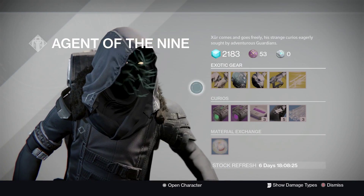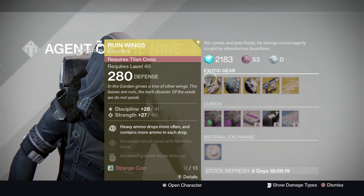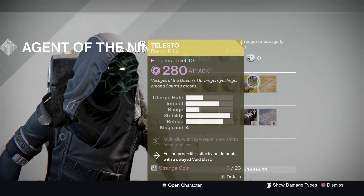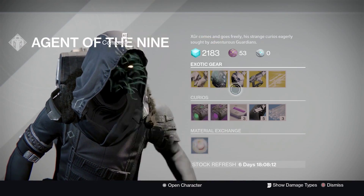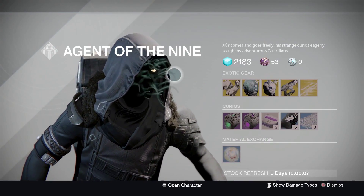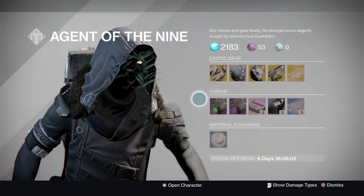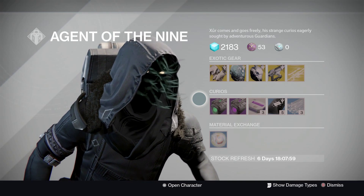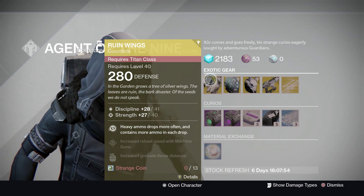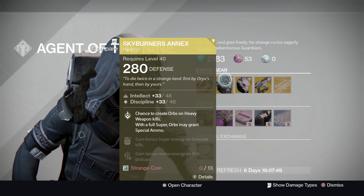And then the legacy engram. Look, it's pretty good stuff all around. Titans — if the Ruined Wings were fixed, it would definitely be worthwhile. Let us know in the comment section below: what are your experiences with Ruined Wings? Have you had any problems? I've definitely found that heavy ammo drops significantly less while wearing them, which is the reverse of what they're supposed to do. Let us know in the comments below.